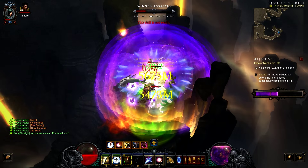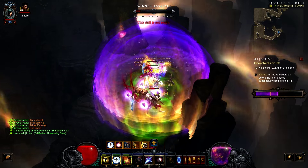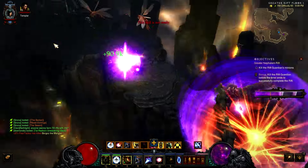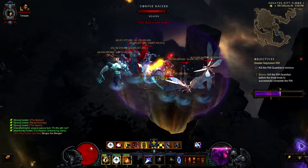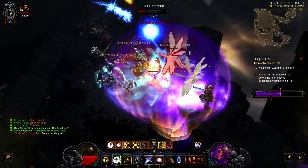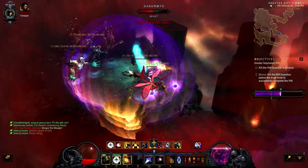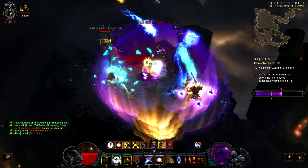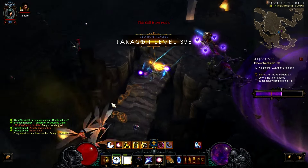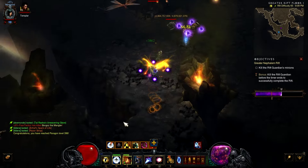The build revolves around being right in the middle, smacking monsters with your spectral blades and blowing stuff up with the arcane orbit ability. What makes arcane orbit do more damage is slow time — a big ball you drop around you. While inside that orb, you take 50% less damage and enemies take 2,000% more damage, which is a multiplier from certain skills such as arcane orb, explosive blast, and spectral blade.